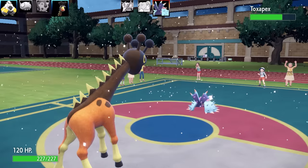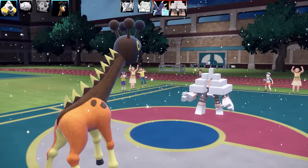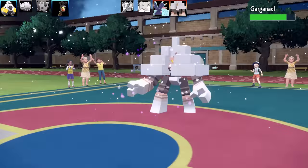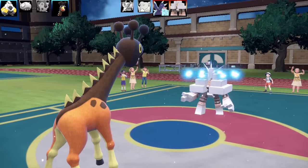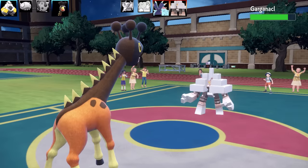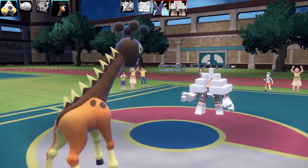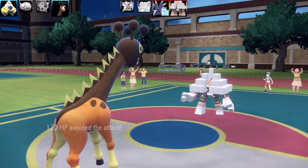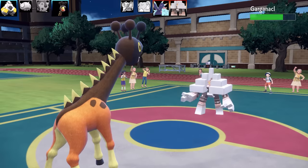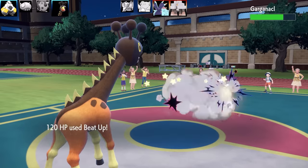Next Pokémon is Faradraft. I can go for Zen Headbutt and might set up Trick Room. But in comes another Garganacle. It seems to be a Troll Fissure set with max health and max defense - very bulky. I try Beat Up King's Rock, Tera Dark set but each hit does one damage. Do I risk swapping to another Pokémon and getting hit by Fissure, or just let Faradraft do as much damage as possible? Eight hits on the Garganacle and I only have Leftovers recovery - no Recover.